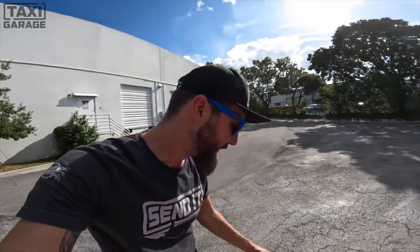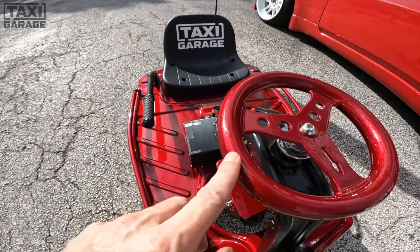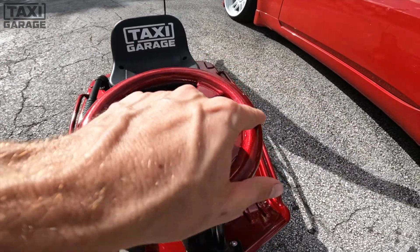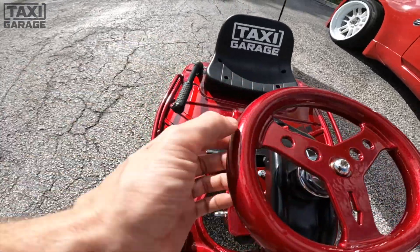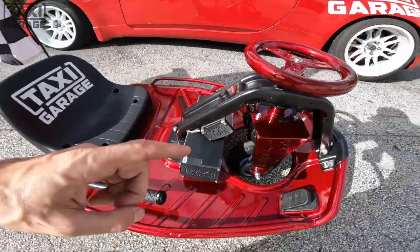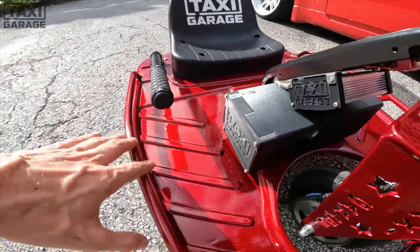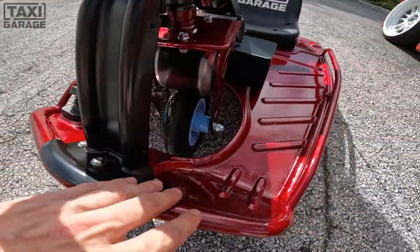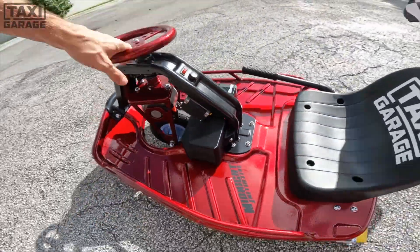Nick thanks Prismatic Powders for hooking them up. The finish is 'fractured cherry' — a black base with a red illusion on top, very fractured and veiny looking. He'll link a full photo shoot in the description. This cart is for a good buddy named Vlad; his Instagram will also be linked.